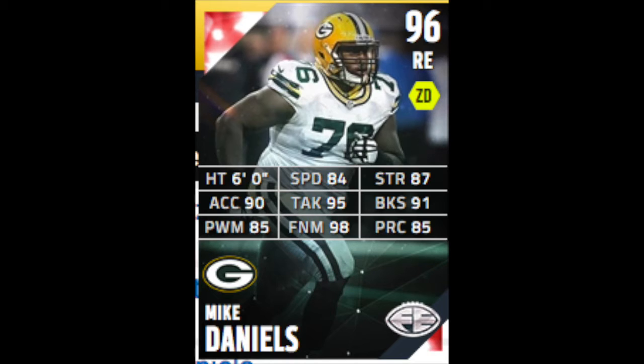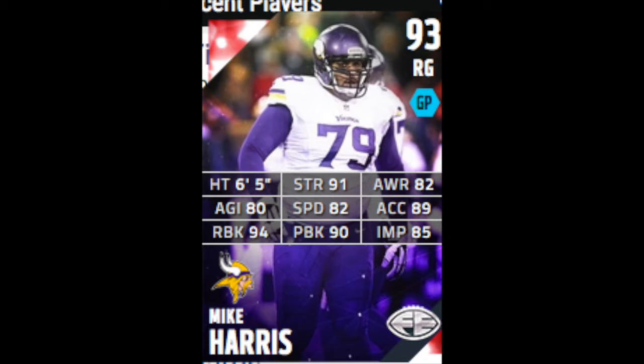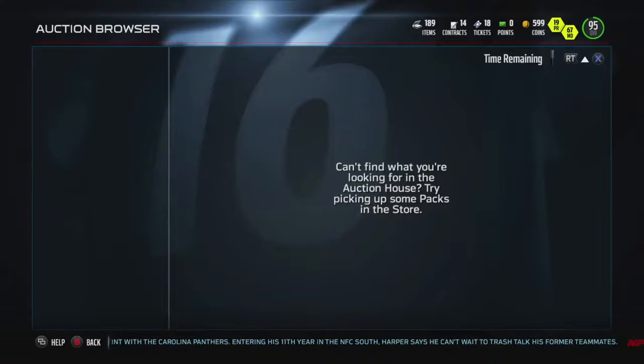Definitely a beastly looking card, and someone you can add to your team to make it a lot better. Next we have Mike Harris — everything looks amazing, of course, except for the impact block. That's the one thing he is slacking on when it comes to this card.